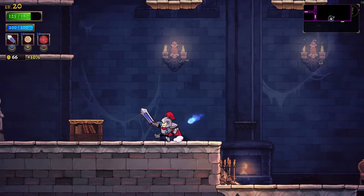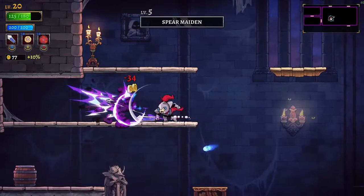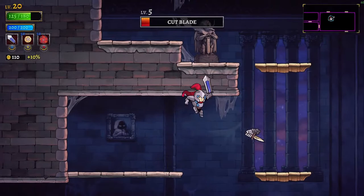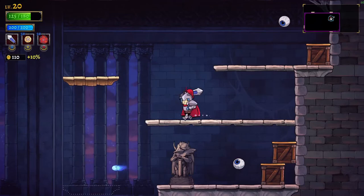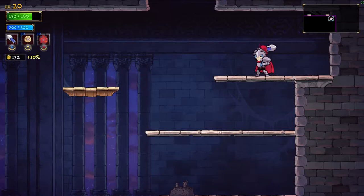55. Don't run into the fire. Is this health? It's not health. Should we go up? That gave us some HP. I don't like you and I should not run into you. Food! Great, that was totally worth it.